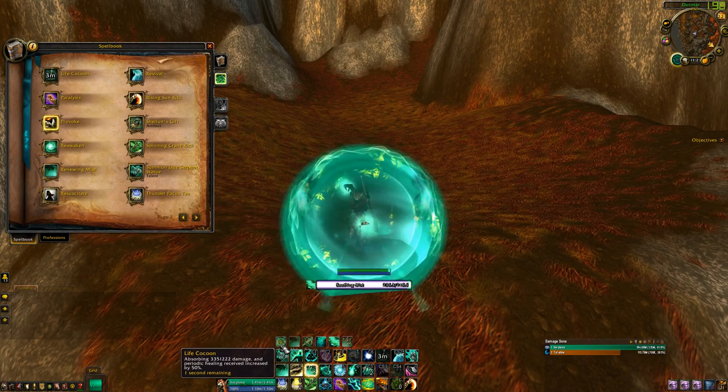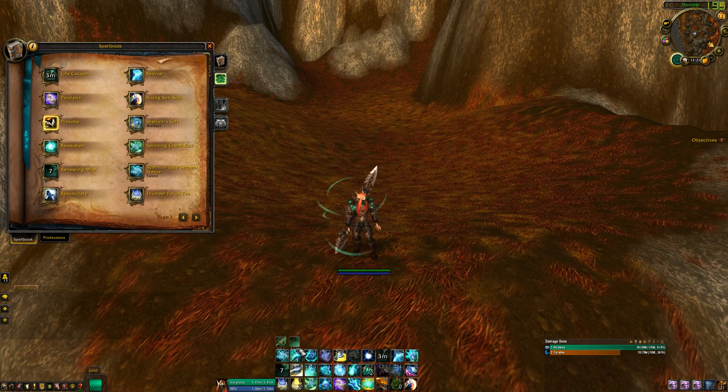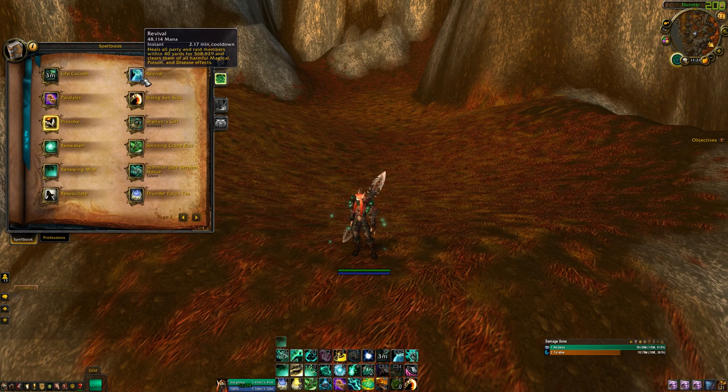Renewing Mist is just one of our HoTs — 55,283 health every 1.6 seconds. Revival is another oh-shit heal but it also dispels all magic, poison, and diseases. Be a little careful here though, because if there's an Unstable Affliction or Vampiric Touch on a target and you're trying to get your team's health back up, this is going to get you feared.